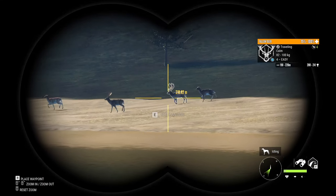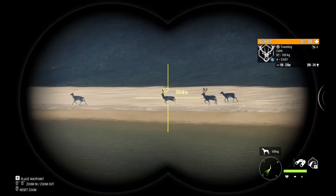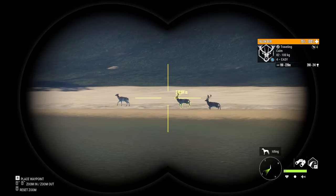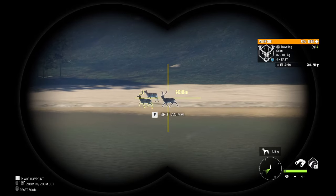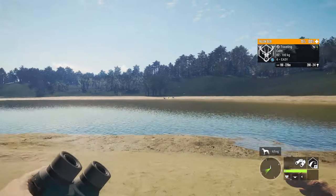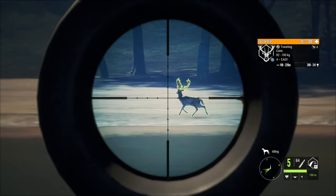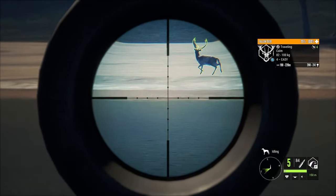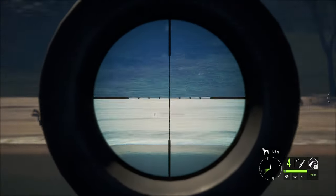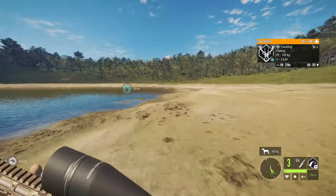We have got a really solid stag coming in — he's around 200 meters out. We're not going to be too precious with our shots when it comes to the grind. He's a 200-plus buck, which is really quite big — 200 to 241. We'll let him slow down just a little bit, hold just a touch high. And dropped him. We might as well get the other one as well — this is a grind after all.